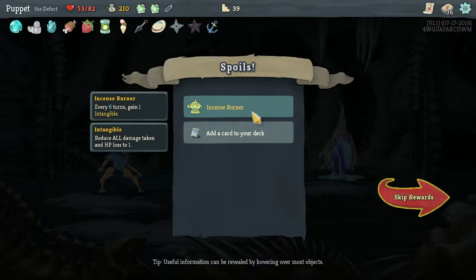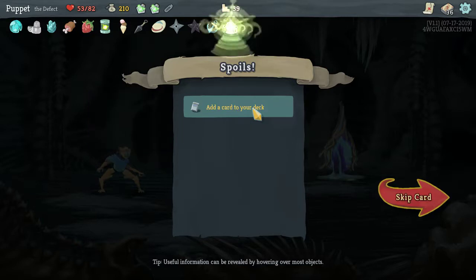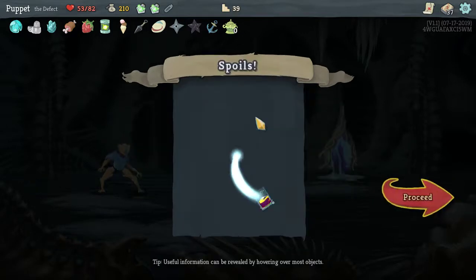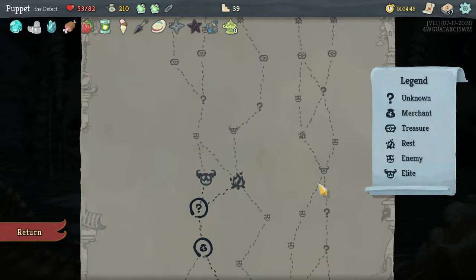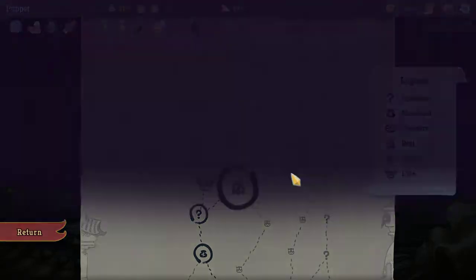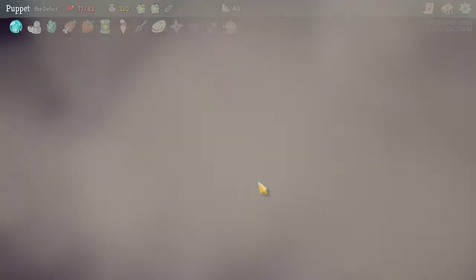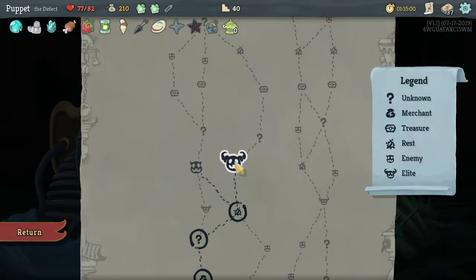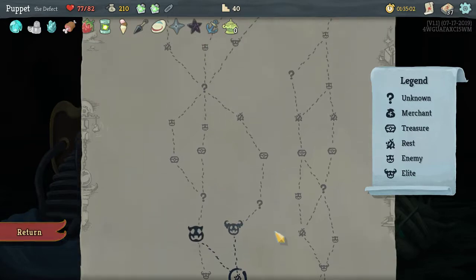Instance Burner: every six turns gain one Intangible — Intangible reduces all damage taken and HP loss to one. Auto-Shields: if you have no block, gain 15 block — that's okay. I often have some block though. I'm just going to keep taking Streamlines. I kind of feel like I need to heal up here. So let's heal, then we're gonna take on the elite.